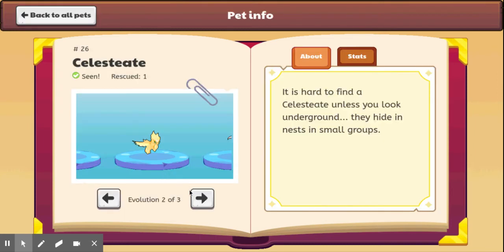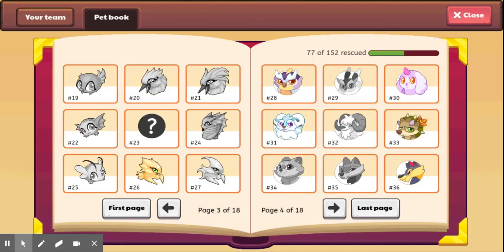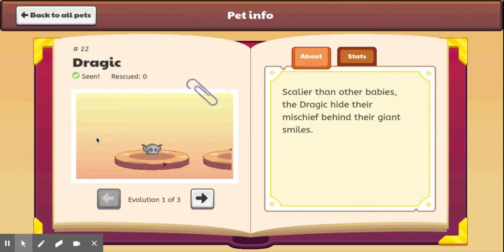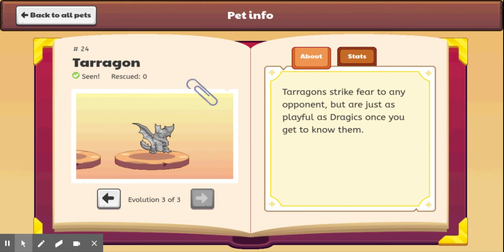I think maybe Celestia and Ori changed too, but I'm not really sure. There was no change for Dragic, Draggling, and Terrigan.